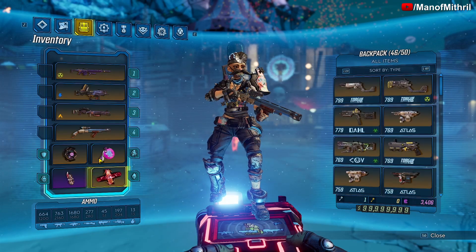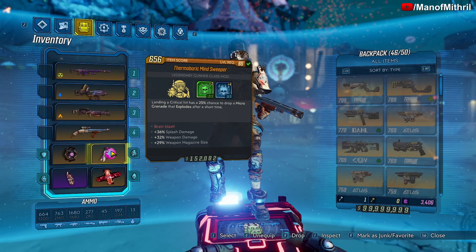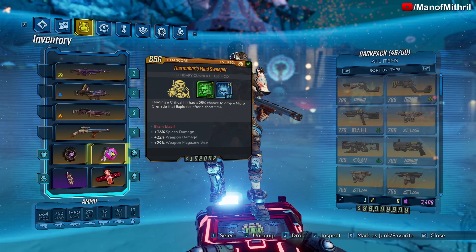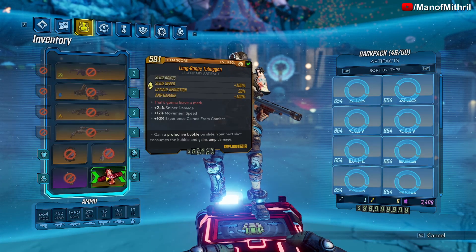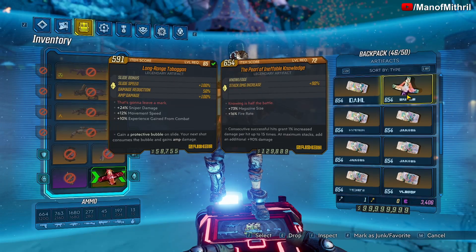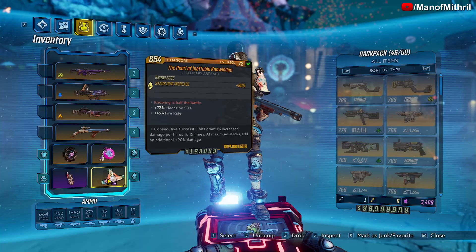With the Minesweeper: landing a critical hit has a 25% chance to drop a micro grenade that explodes after a short time, and those micro grenades do incredible damage. Since we're rocking a shotgun, the Pearl of Ineffable Knowledge also ramps up — the more you hit people, the more damage you're going to do.